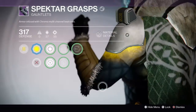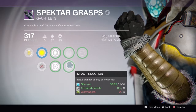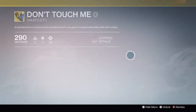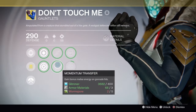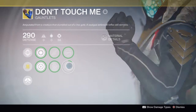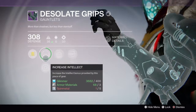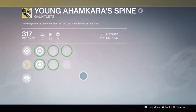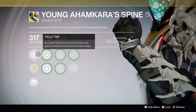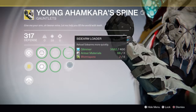For gauntlets, I have the Specter Grasps — still haven't upgraded them — with Increased Discipline and Strength, Fastball, Impact Induction, and Sniper Rifle Loader. My 290 gauntlets have Don't Touch Me, which makes you invisible when you get meleed, with Increased Discipline and Strength, Switchblade, Momentum Transfer, Auto Rifle Loader, and Machine Gun Loader. My Desolate Grips have Increased Intellect and Strength, Fastball, Impact Induction, and Pulse Rifle Loader. Finally, Young Ahamkara's Spine gives you two trip mine grenades that last longer, with Fastball, Momentum Transfer, and Auto Rifle Loader.